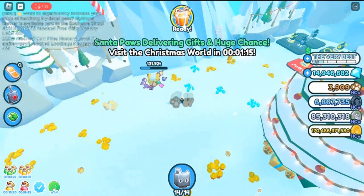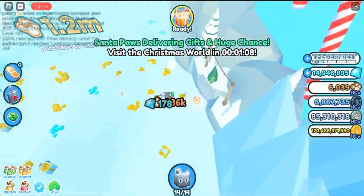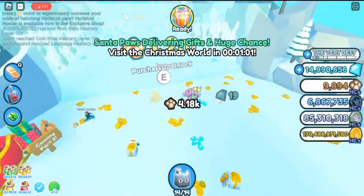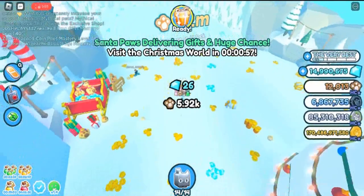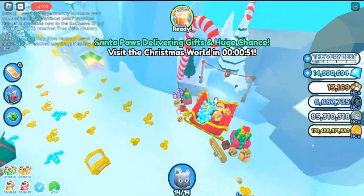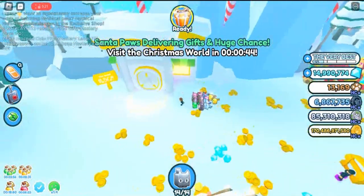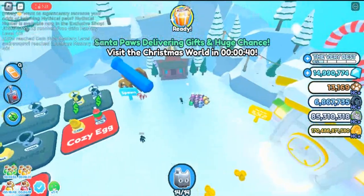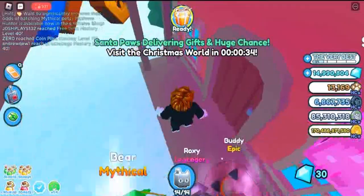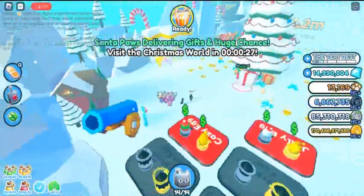Christmas 2022 pets include: Slay Cat, Candy Cane Unicorn, Snowflake Pegasus, Huge Jolly Penguin, Huge Snowman Value, Elf Cat Bonus DLC Code, Elf Dog Bonus DLC Code, Huge Elf Cat Bonus DLC Code, Huge Reindeer, Axolotl Plush DLC Code, Huge Reindeer Axolotl Plush DLC Code, Huge Santa Monkey Plush DLC Code, and Christmas Stocking Egg.